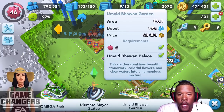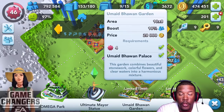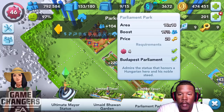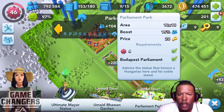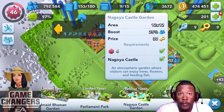Then we've got the Parliament Park, which gives you a 15% population boost and costs 20 gold keys. You must be level four and must have the Budapest Parliament. I don't even know what that is. 'Admire the statue that honors a Hungarian hero and his noble steed.' That's probably a true story, I just don't know about it. Nagoya Castle Garden gives you a 25% population boost and costs 30 gold keys — and you've got to have a castle.